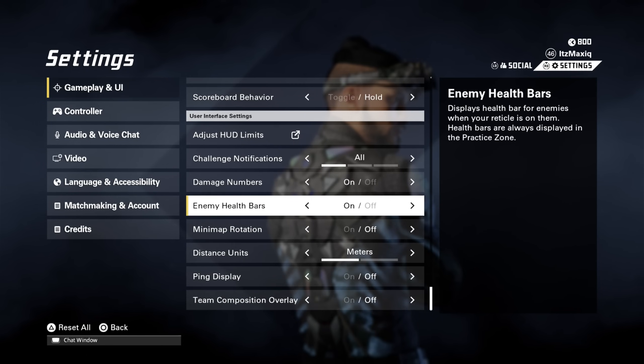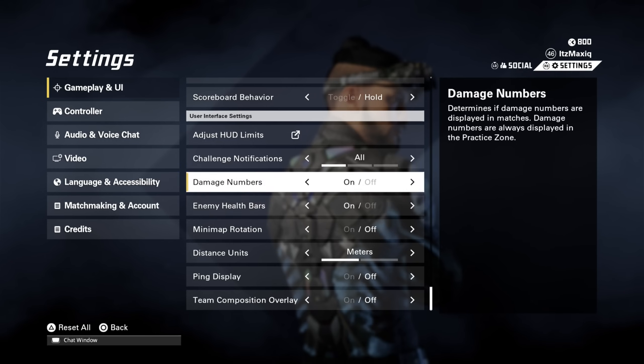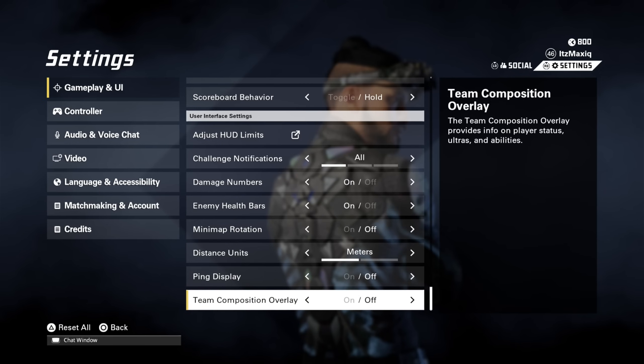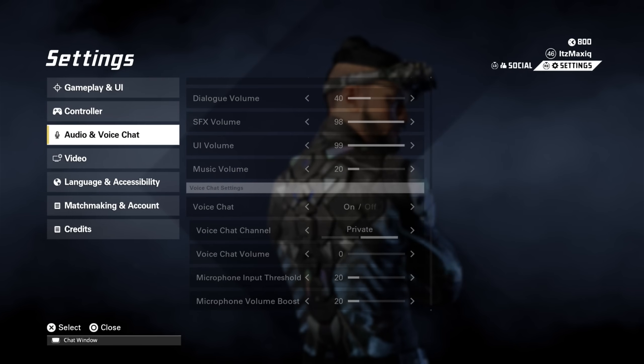Also very interesting: damage numbers — I have them on. Enemy health bar — definitely turn both of these on, I would strongly recommend it. Challenge notifications are also quite useful; I have them set to All, so you know when you're completing daily missions or working towards unlocking weapons and you can see if you're doing it right.